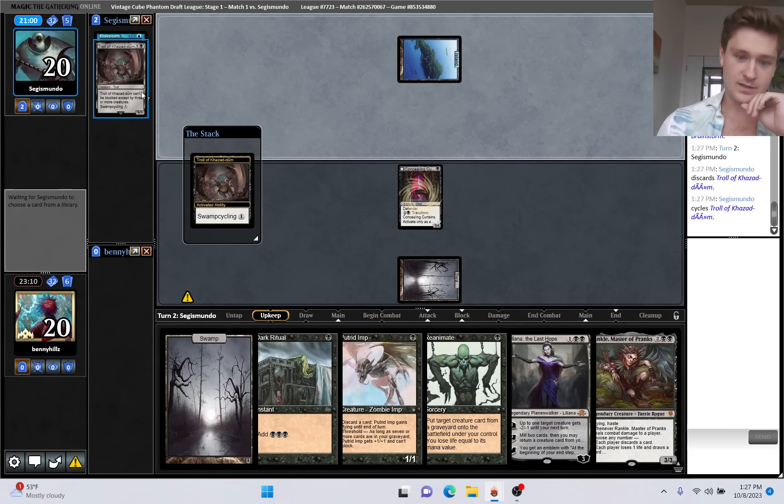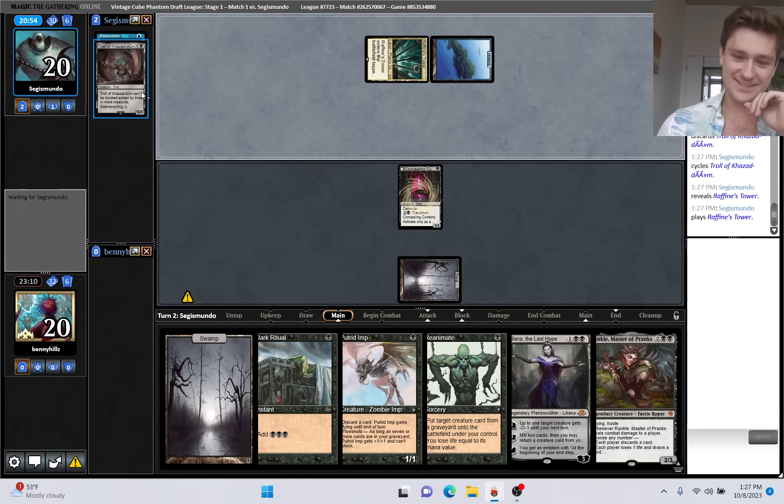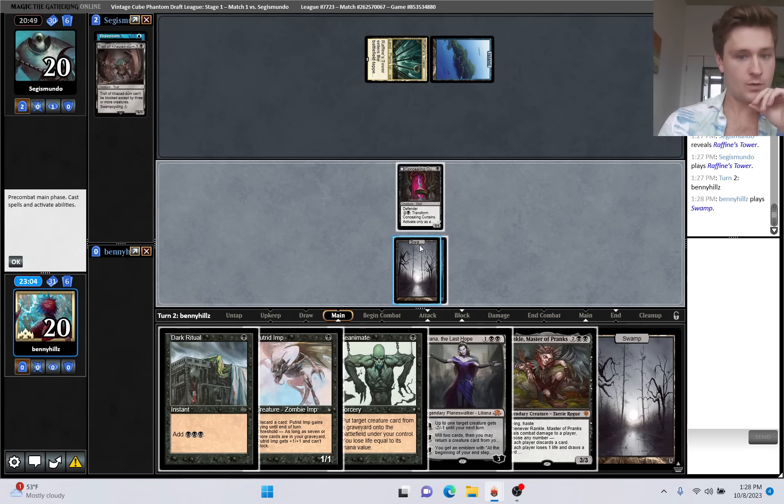I think I'm just going to put the 6/5 into play. We could also flip Concealing Curtains - that's kind of interesting. Yeah, I'm actually going to do that. Let's go Dark Ritual, flip Concealing Curtains, Reanimate.